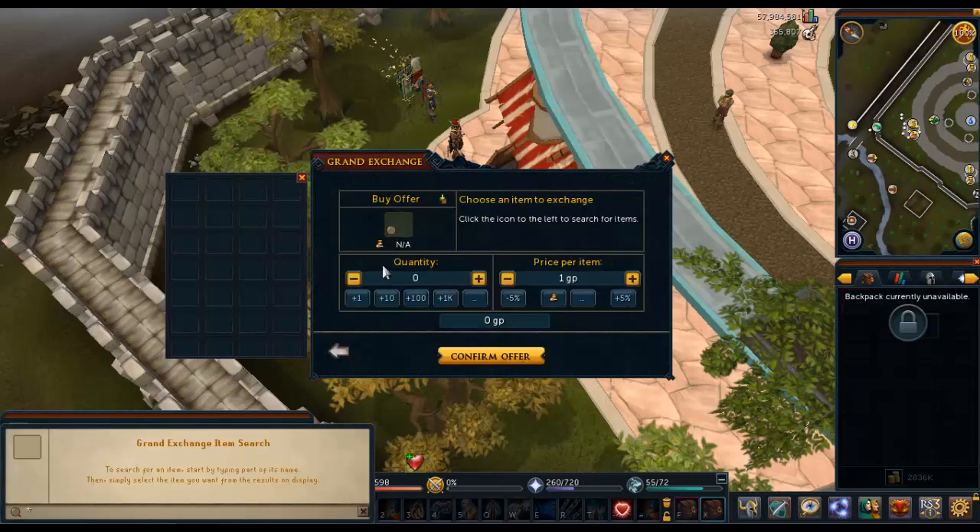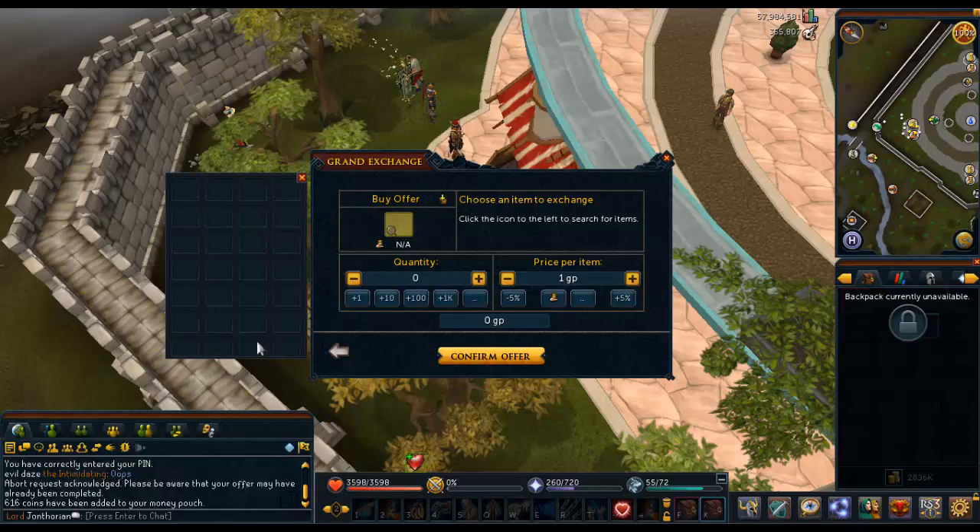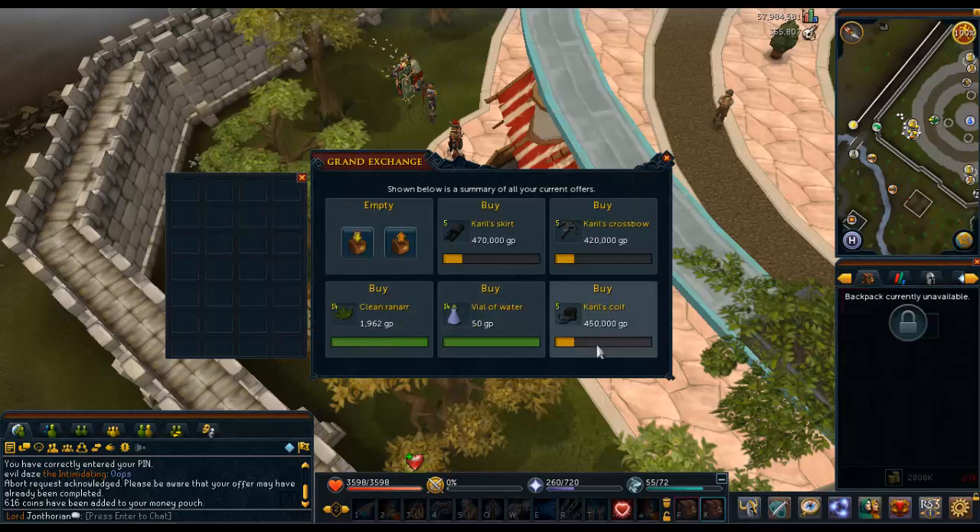Currently you can make an insane amount of profit off of making these. When I was doing it earlier I think I was making like 1.4 mil an hour, but that's just because I was really efficient with my banking. I think the Ranars are still going down and the Ranar potions are still going up.